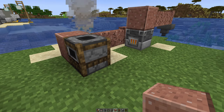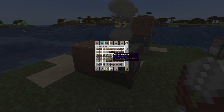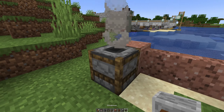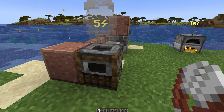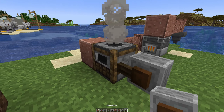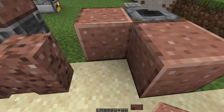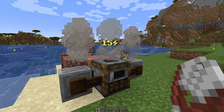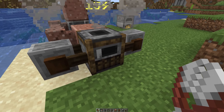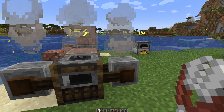You'll notice the steam engine is only generating 5 power right now, but it should be generating a lot more. If you grab a vanilla grindstone and put one on each side of it - specifically the left and right side - you'll see that the power output will go up. The steam engine now has its grinders it needs. These grindstones are used to output the steam, and that's pretty much how liquids work.